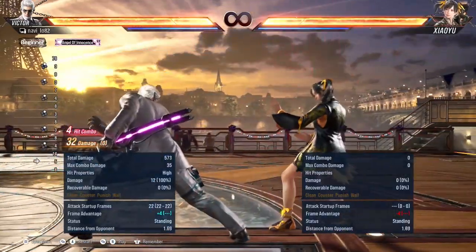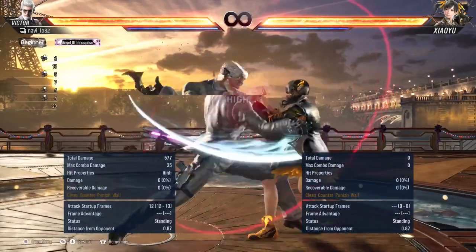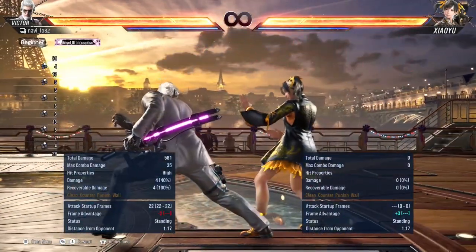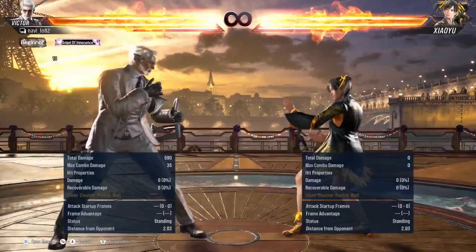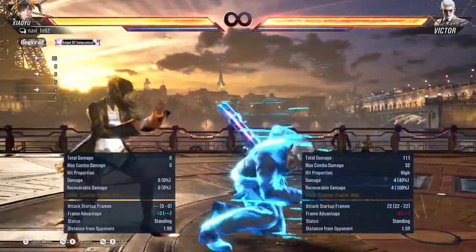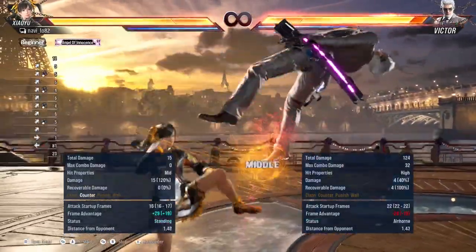On hit he's at plus 4, on block he's at minus 3. On the stance change, pushing 2 would make him do an i16 move. On block, I'm on plus 3 and he's going to do an i16 move, so I can actually launch him after the third move.